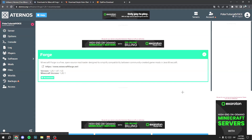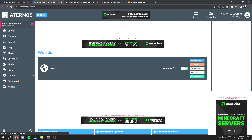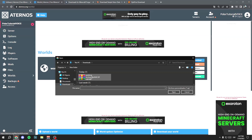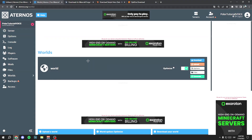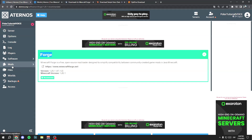Now you have Forge installed. If you downloaded your world backup and something goes wrong, go to Worlds, click Upload, select Zip Archive, select the world file you downloaded, and double-click it — you won't lose anything. Click Install. Once Forge is installed, go to the Mods option.